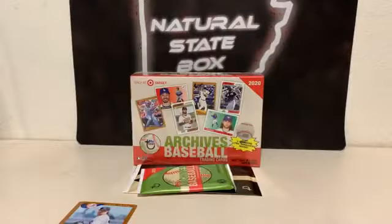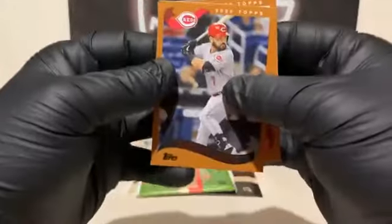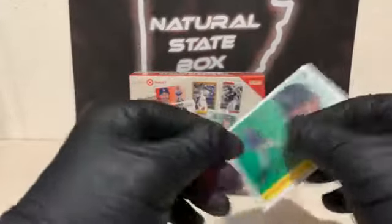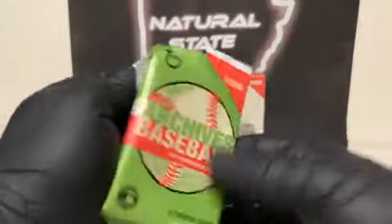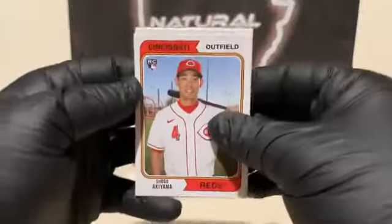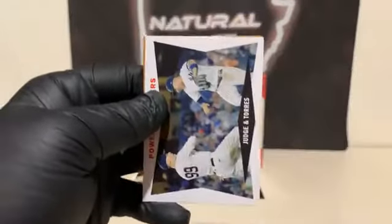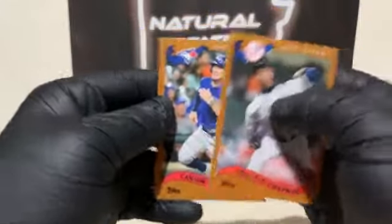There's the Clayton Kershaw numbered to 175 — our second numbered card of the night. Eugenio Suarez for the Reds. Garrett Cole. We'll sleeve up the Kyle Lewis — our third Kyle Lewis. Carl Yastrzemski for Boston. Catfish Hunter. Shogo Akiyama rookie for the Reds. Dustin May for the Dodgers. Bob Feller. Aaron Judge and Gleyber Torres Power Producers. A Aroldis Chapman for the Yankees. And Kevin Biggio for Toronto. Now to see what our final jumbo card is — we've got a Clayton Kershaw and a Gavin Lux earlier. And it's the Blue Border Gavin Lux — this card may be worth something.